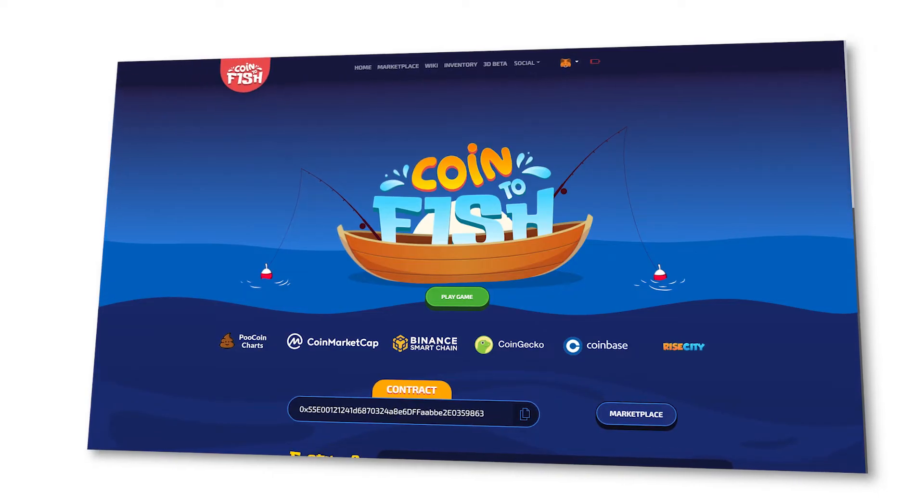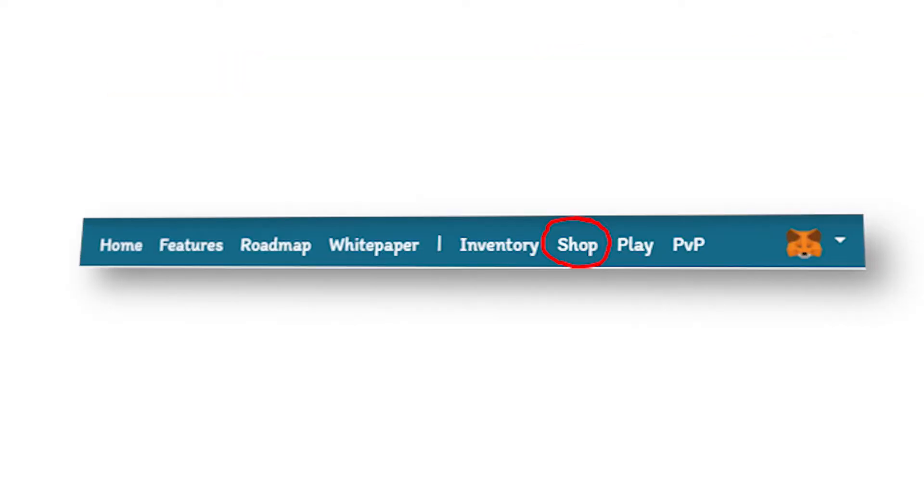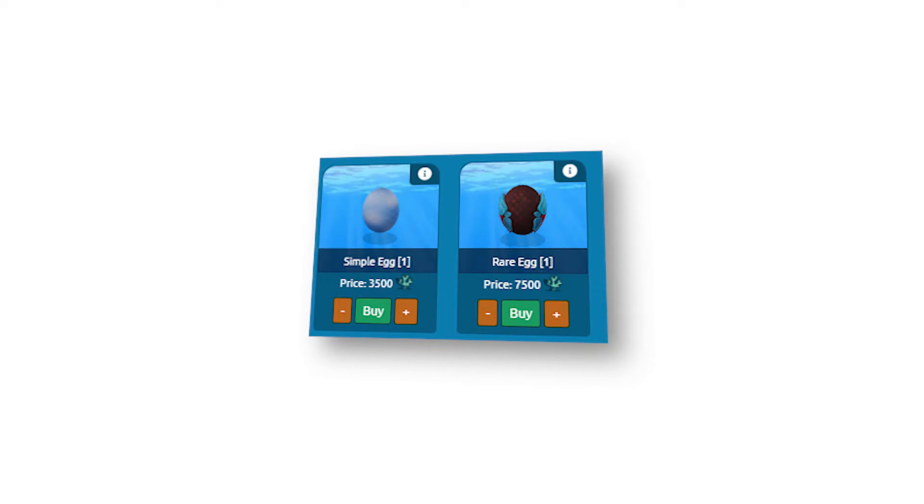Here's a quick step-by-step guide on how to buy the eggs. Step 1: Access the Coin2Fish website. Step 2: Click on the shop button. Step 3: Buy the egg you want. Remember that depending on the egg you buy, you will have a different percentage of obtaining a better rarity. You'll need some luck when opening the eggs, and I hope you are luckier than many players, like myself, who hardly ever find rare NFTs.